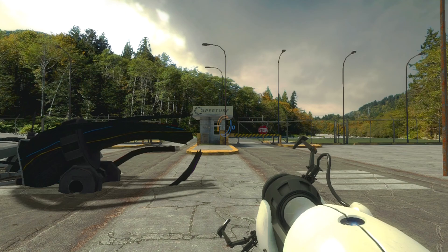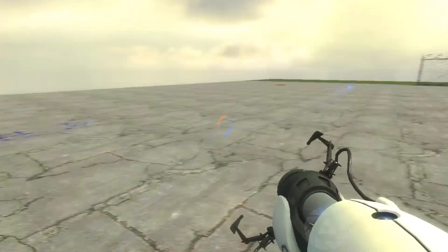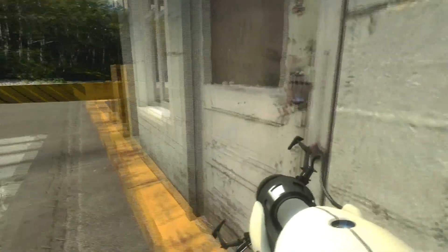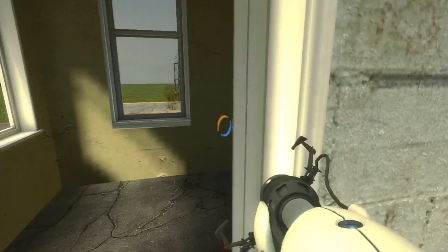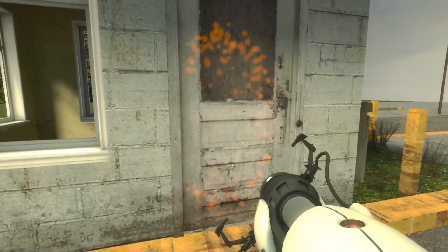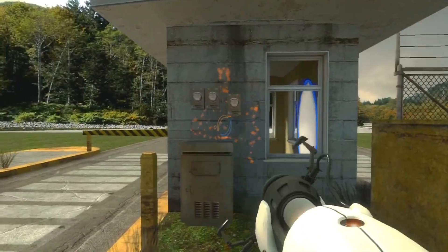You can run around — I thought it was cool to get out here, there are so many places you can get out to like this. You can get inside a little toll gate, office-type thing. Nothing's in there as you can see, but you can look in the window.